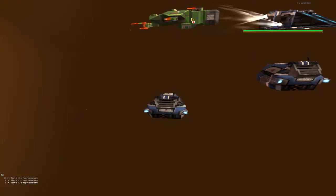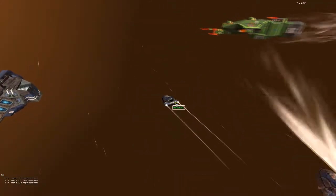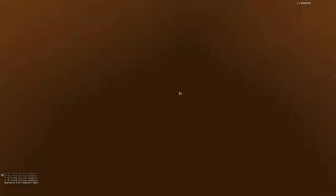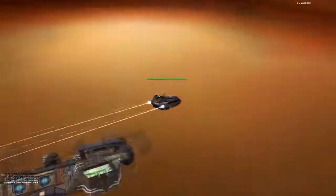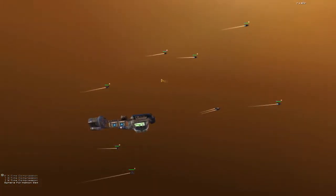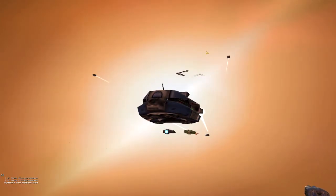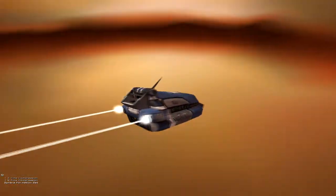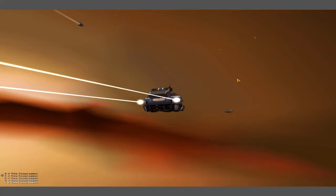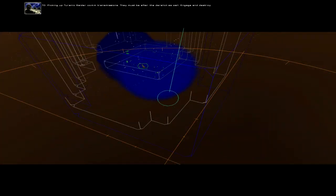Worker ready. Upgrade complete. Worker ready. Upgrade complete. Escorts assigned. Picking up Tyrannic Raider comm transmissions — they must be after the derelict as well. Engage and destroy.